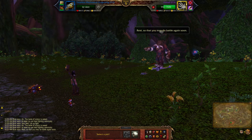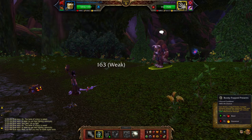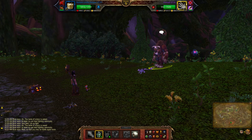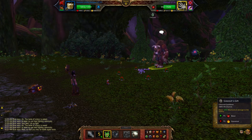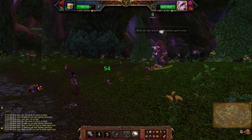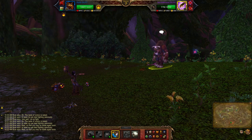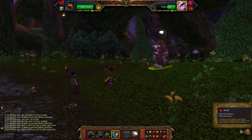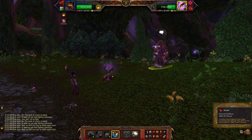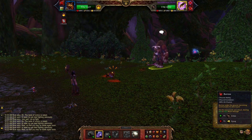Then you're going to bring in your second pet — lay down some Booby Trapped Presents, then Grinch's Gift. Now you can switch to your last pet — set up Howl and Burrow.